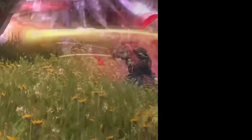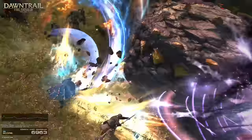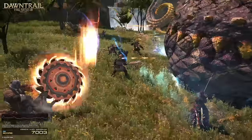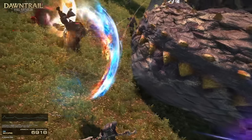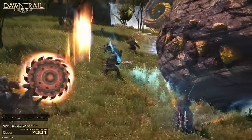Samurai, meanwhile, is most interesting. Samurai is using Ikishoten, and then without any sort of cast time casts their new version of Ogi Namakiri. It's a cone, and looks like Tenka Gouken more than Ogi Namakiri. But Tenka Gouken is a circle now — so unless they brought back more cones? In that case, give me back cone overpower on Warrior. It's morally correct.